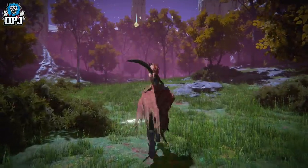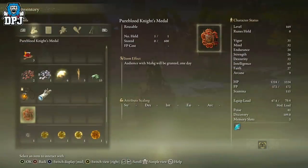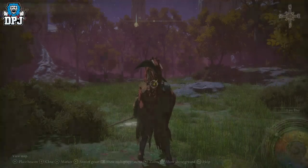So this involves you having to get this item right here. It's called the Pure Blood Knights Medal. When you get this, you can use it and it teleports you guys to where I am at on the map right here.